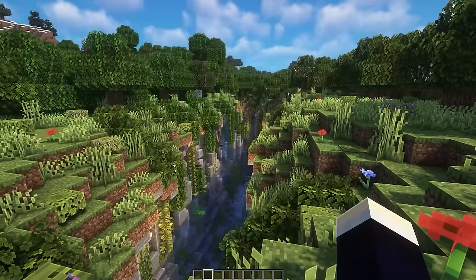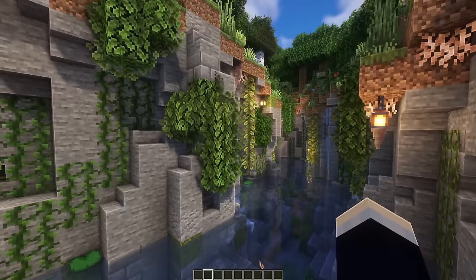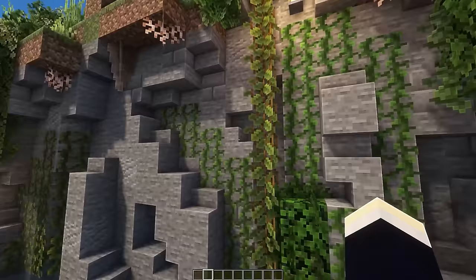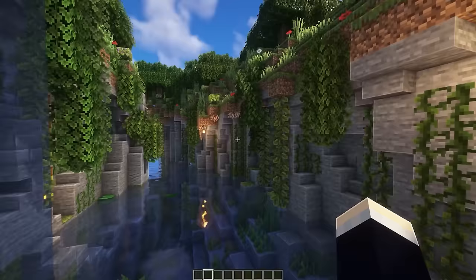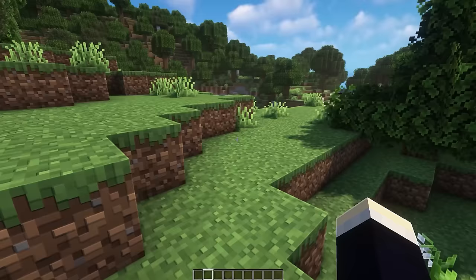The overgrown ravine design is a ravine with a complete makeover — lots of leaves, shrubbery, and grass added around the place, with leaves dripping into the ravine which has been filled with water. The sides are all redecorated with slabs and stairs everywhere, making it essentially a fully custom ravine. It took ages but the payoff was worth it — it looks absolutely amazing.